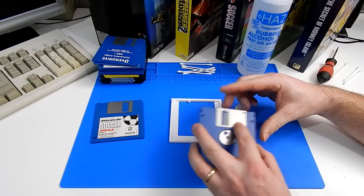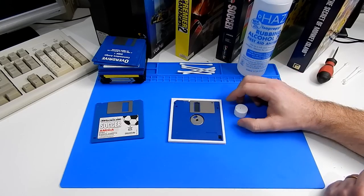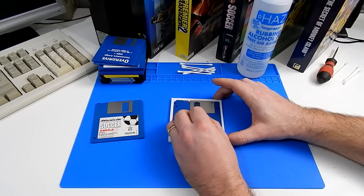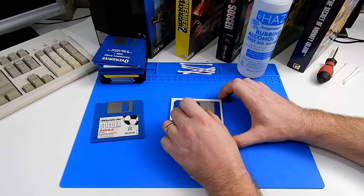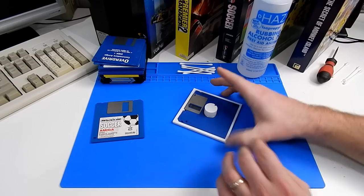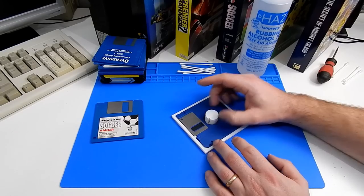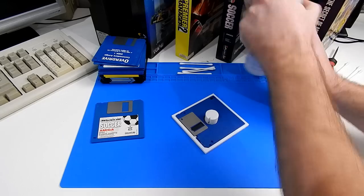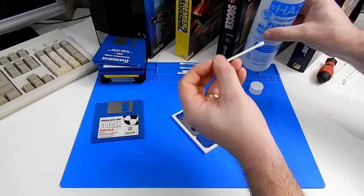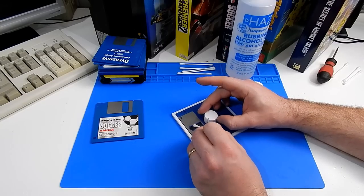The whole idea of this thing here is that you can put the disk in with the door open like that - that holds it. Then with the little knob on the bottom, it goes in there and that turns the disk. So we can take a cotton bud with a little bit of IPA on it, and this should make life a lot easier for cleaning the disk.